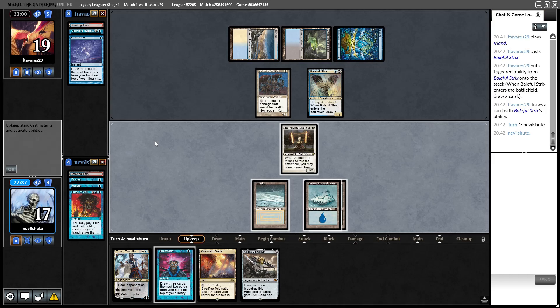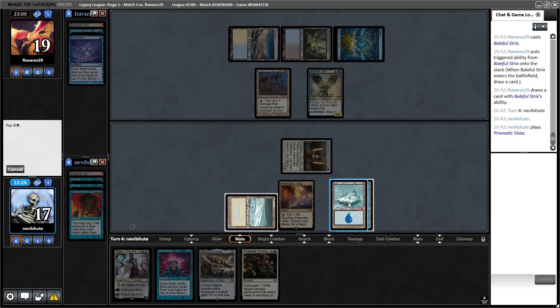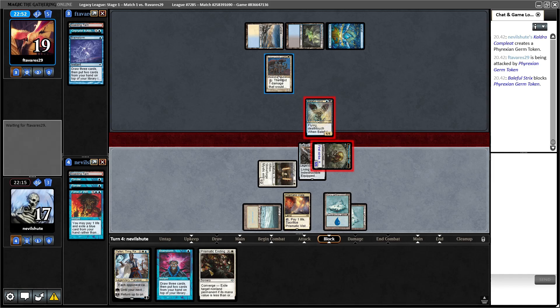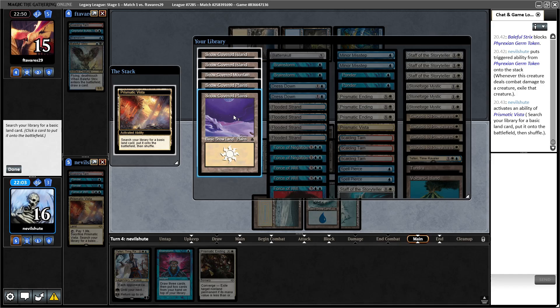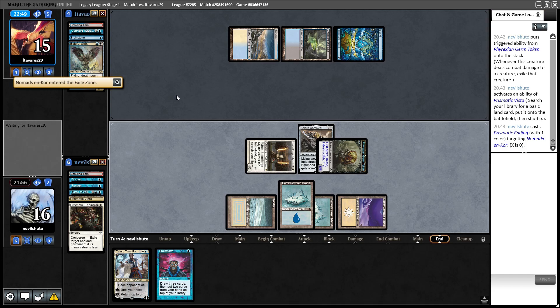Okay, Baleful Strix — we are not worried about that. And Prismatic Ending is pretty sweet too, because that shuts off their B part of the combo. Let's swing with Kaldra here. I'm not going to Prismatic Ending now in case they, for some reason, put the Nomads in front. Kaldra gets in for four trample damage. So I am going to Prismatic Ending now — they would then need another Nomads and topdeck a Cephalid Illusionist.